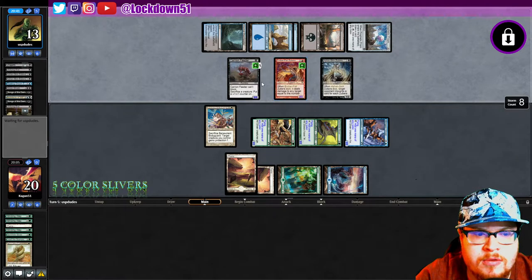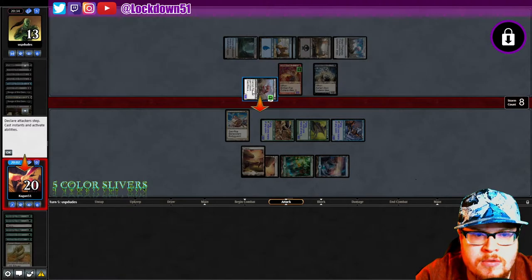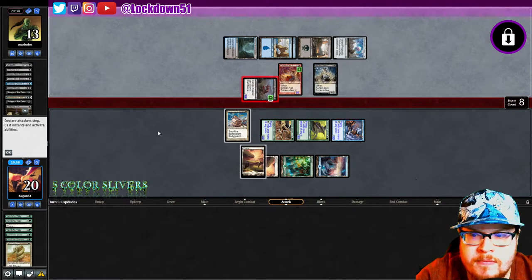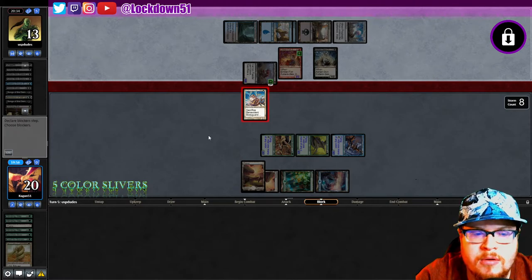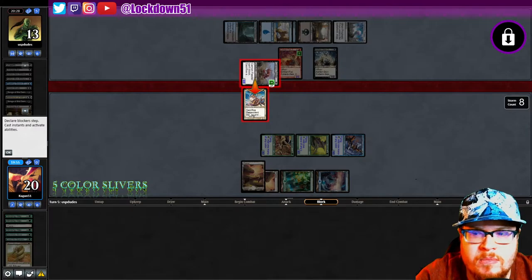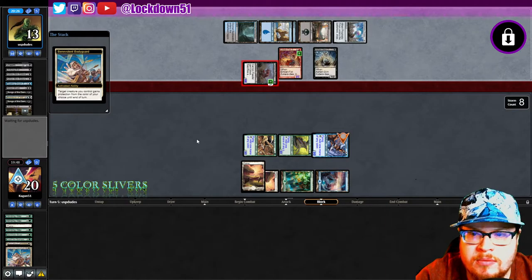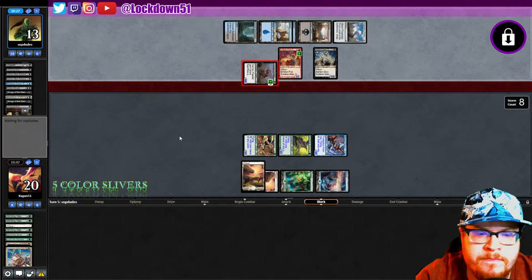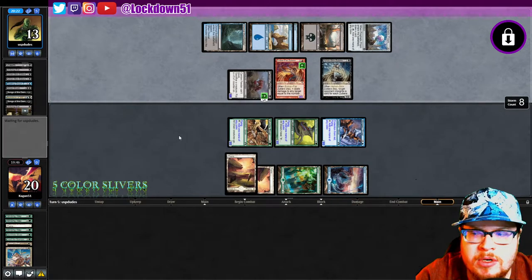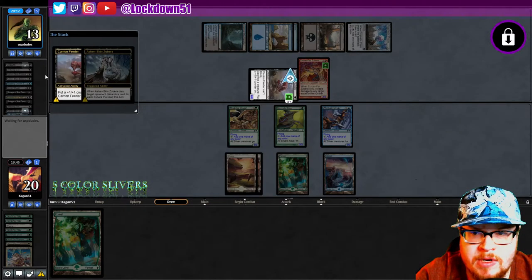Bring all these guys back out. Swing a little. I think I do need to go ahead and block here, just in case — I don't want to take too much and then have them launch a bunch at us. So now I'll just protect our Winged I suppose — protect it from red. See if they want to do anything else. We're still in a bit of a battle. Not great. Now they're gonna do this.